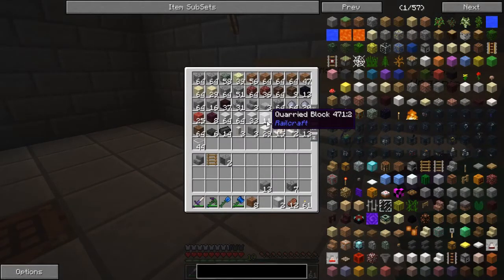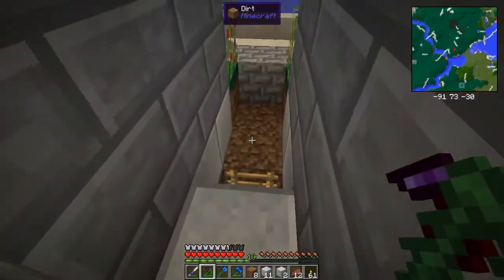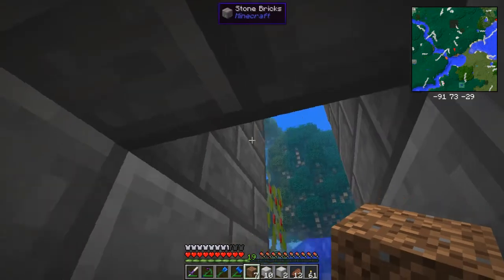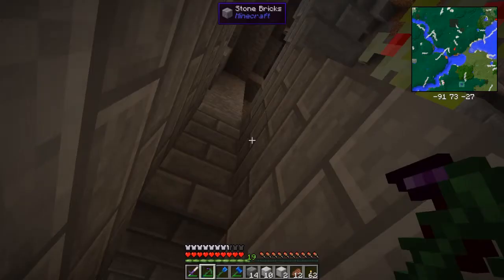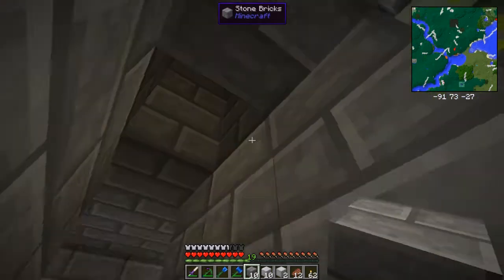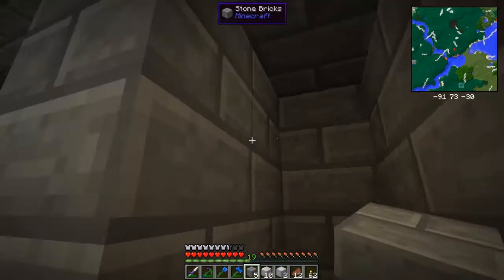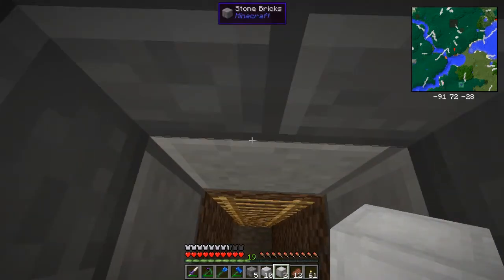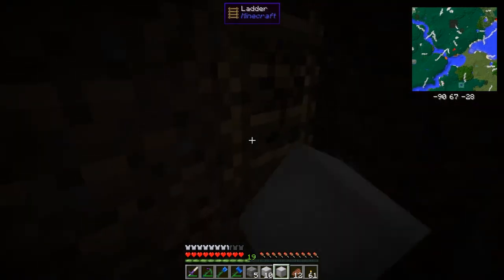I need some quarried stone blocks. If I put that there, dirt there, and then cover this part with stone brick. The cool thing about this is that since it's a block, it blocks all the light. And look at that — it's really dark. That way all my ore berries will grow just fine.